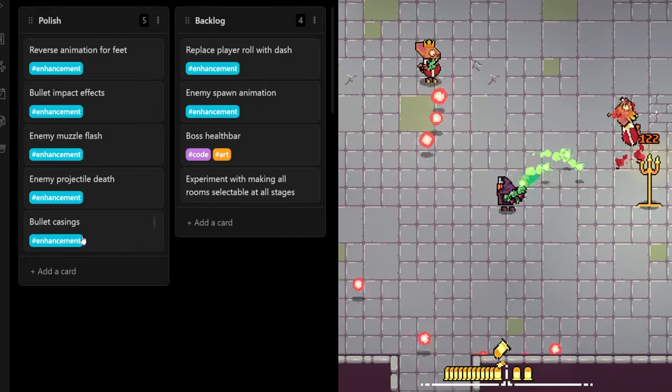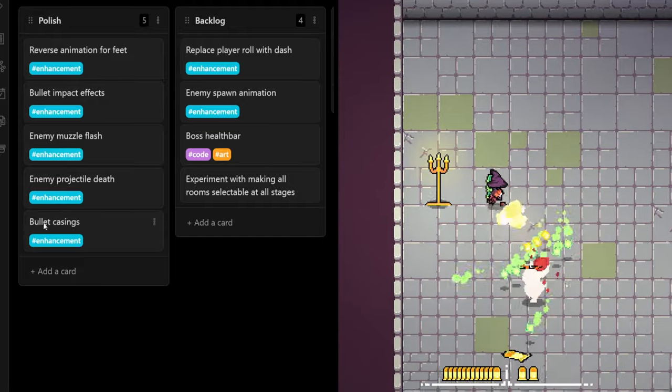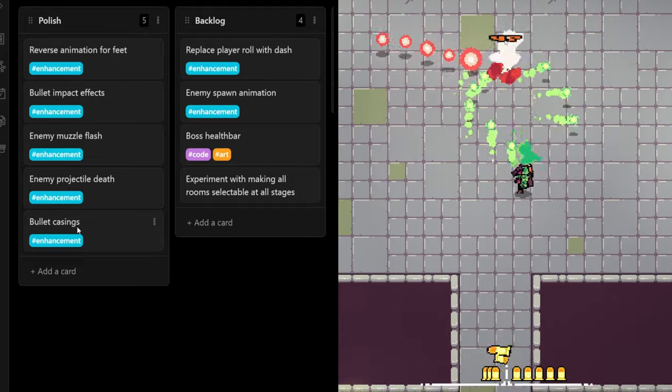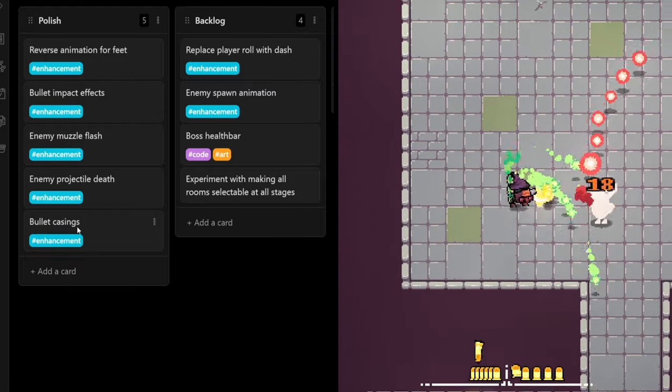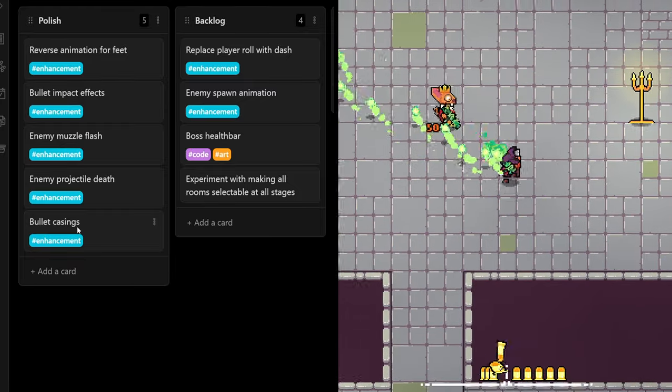I've also got a couple of polish elements. The one I'm looking forward to most is bullet casings, because I think having a bunch of bullet shells flying everywhere when you're shooting is just going to add a lot to the chaos and feel of the game.